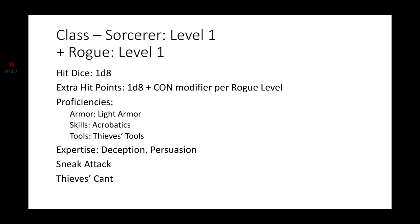We're going to multiclass into Rogue. Starkiller was trained to be an assassin for Darth Vader, so that's going to be quite obvious to pick Rogue. In all honesty, I wanted to go with Rogue first because of the extra hit die — a D8 instead of a D6 — but I wanted to make sure that we got the full force of the Telekinetic feature. Extra hit points: 1D8 plus the Constitution modifier per Rogue level. Proficiencies: Light Armor, Acrobatics for our skill, and Thieves' Tools. For Expertise, get Deception and Persuasion, and you'll get Sneak Attack and Thieves' Cant.